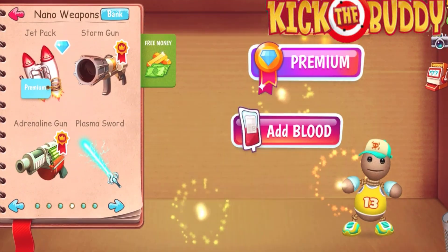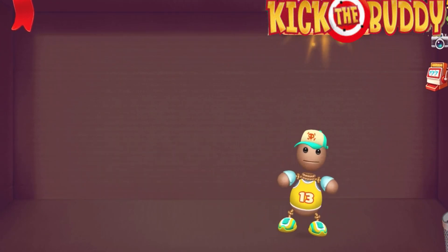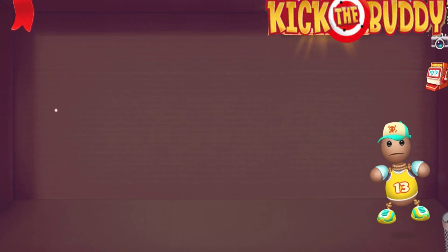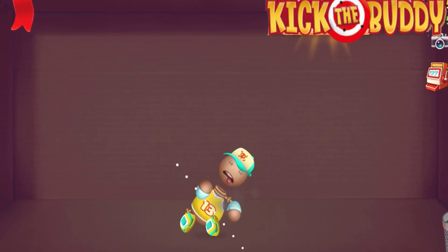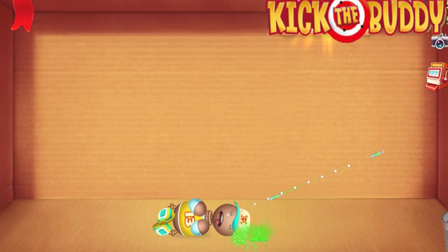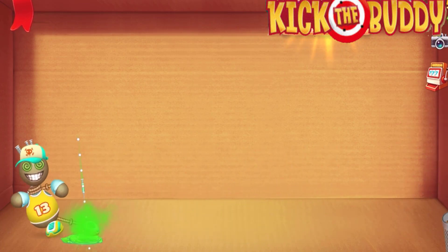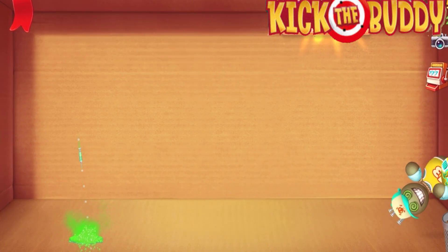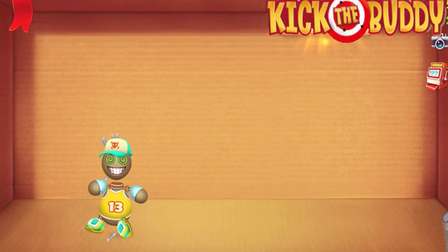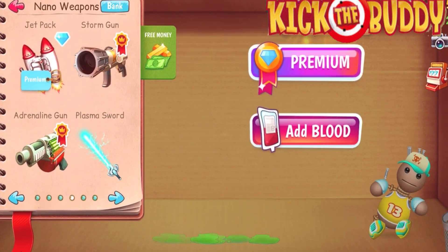Here comes the stone gun. Let's see what this is doing — oh, that's a thunder shot! Let me shoot this thunder shot at him again. Let me try this. Hey, what are you doing? No, stop staring at me! Yes, you are. Let me try this.